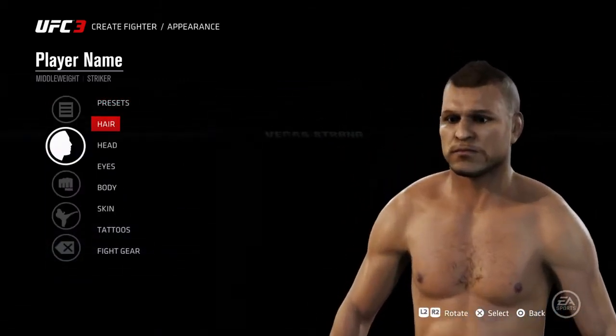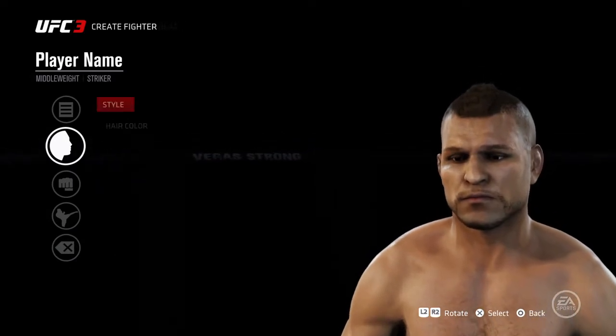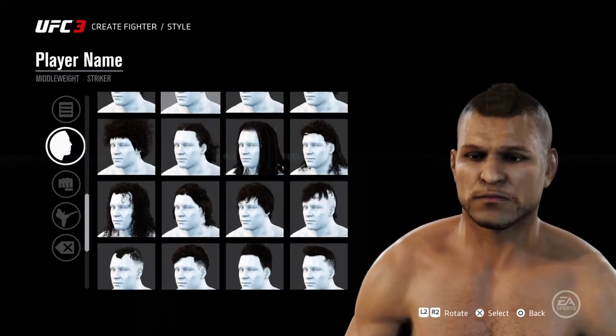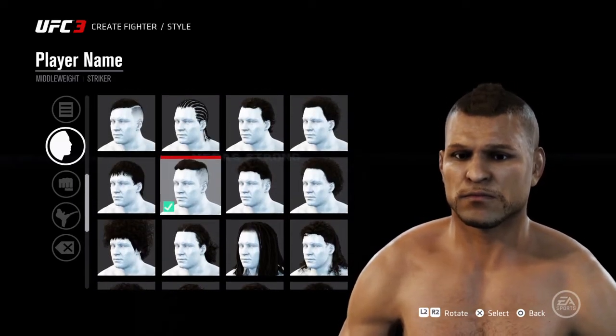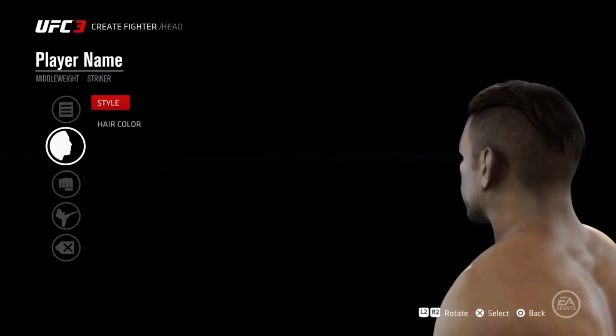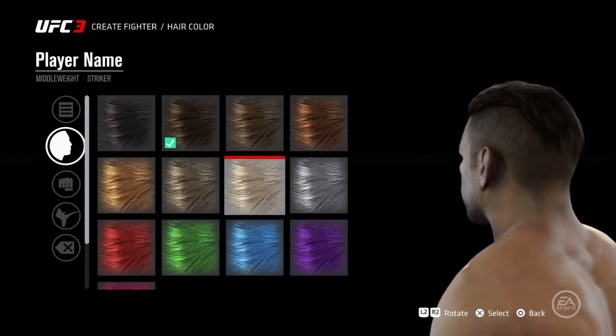I'll show you how to make the appearance of my character. Head style — I think it's this one. Yep, that's it. Hair color is this.